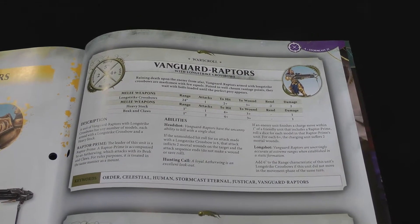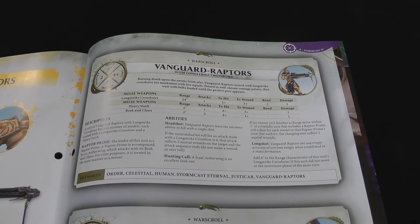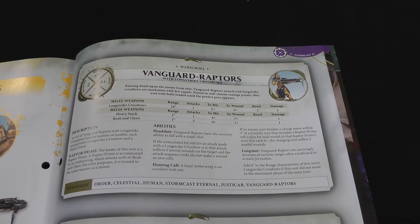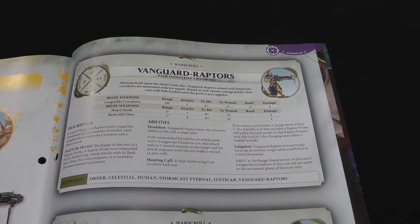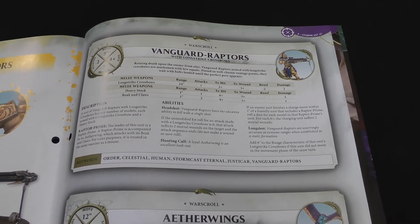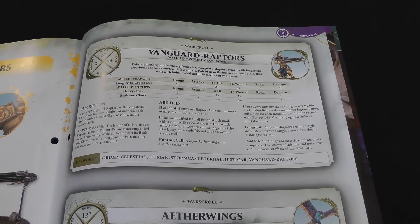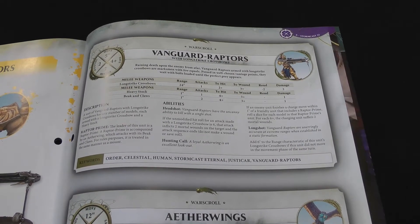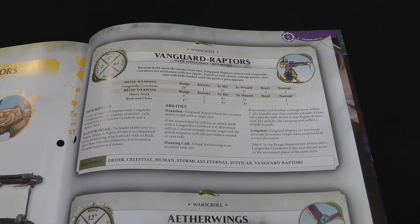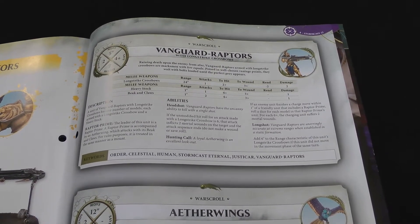Now we can have a look at the war scrolls for our two new units for this issue. First up we have the Vanguard Raptors. They have similar stats to other Stormcasts with a five inch move, two wounds, four plus save and seven bravery. Armed with Longstrike crossbows: 24 inch range, one shot, hits on two, wounds on three, minus two rend and two damage. In melee with their heavy stock they only have one attack hitting on fours, wounding on threes, one damage. The Prime has an Aether Wing with him, so it gets its beak and claws attacks, also hitting on fours and wounding on threes.